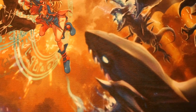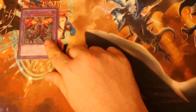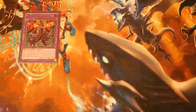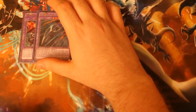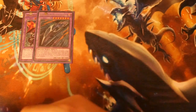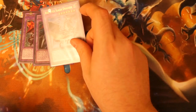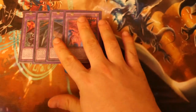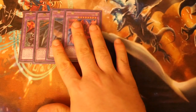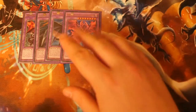Moving on to the fusions: we've got one Archfiend Black Skull Dragon — I really like the artwork and it's a personal choice. One Red-Eyes Black Dragon Sword for the Claw of Hermos play. Then Red-Eyes Slash Dragon and one Meteor Black Comet Dragon — two very powerful cards that give you options going forward, especially with Red-Eyes Fusion.